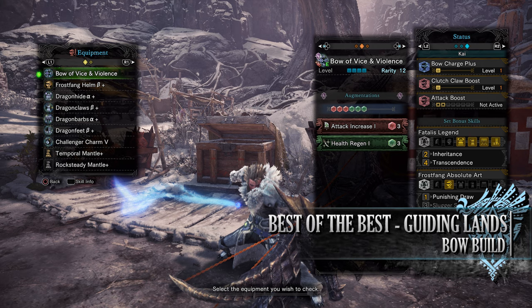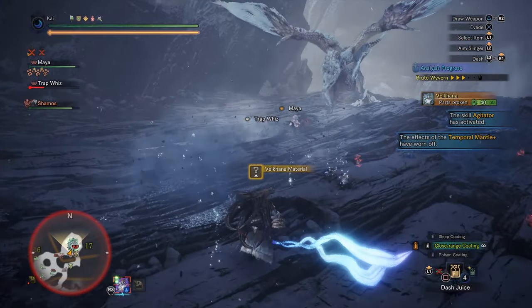Fortify at level 1 is a useful skill for the Guiding Lands — every time you faint and come back you'll have increased raw attack and defence, although this buff can only be applied twice. You'll also have Bow Charge Plus at level 1, Clutch Claw Boost at level 1, and when wearing your mantles, Attack Boost at level 2. You also have the Fatalis Legend Inheritance and Transcendence set bonuses, as well as the Frost Fang Absolute Art, Punishing Draw, although that isn't really needed on this build — it's more of a byproduct.